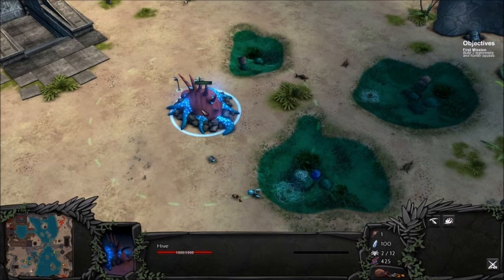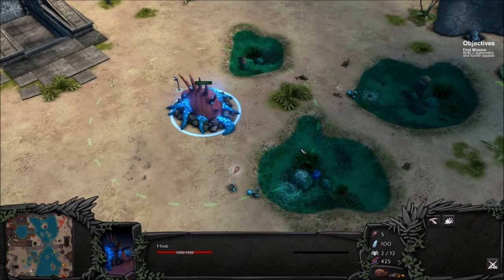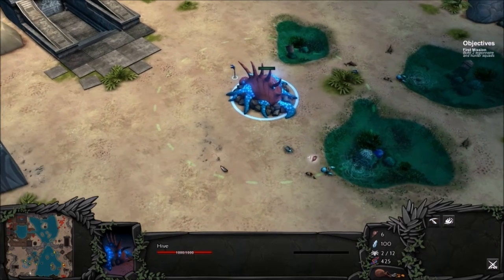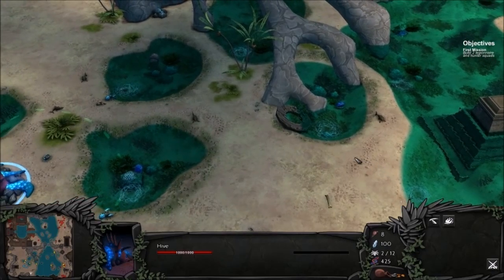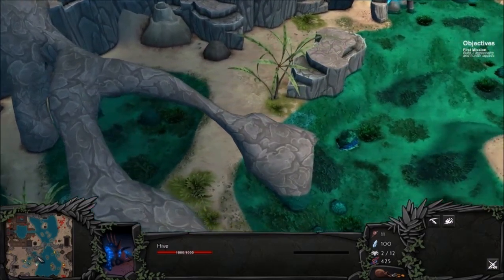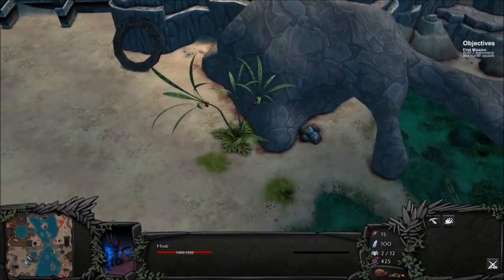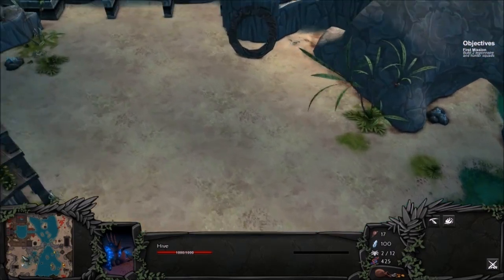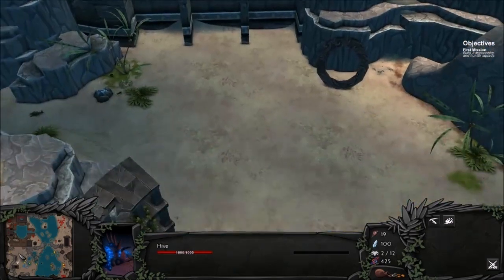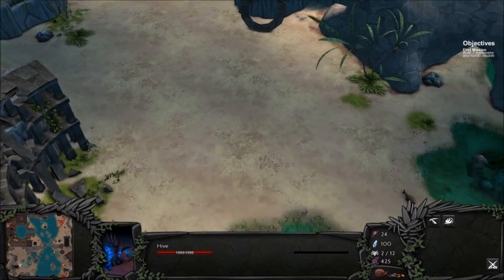Build two legionnaire and hunter squads. Alright, let's go ahead and rotate the camera so it's facing north on the mini-map. I guess the yellow dots are food spots. It'd be cool if the mineral veins showed up on the mini-map too - that would be really cool. Well, they might - maybe I'm just not looking. See, there's one over here but it's not on the mini-map. I would like to see that, maybe as a green dot or some other color than blue, red, or yellow.